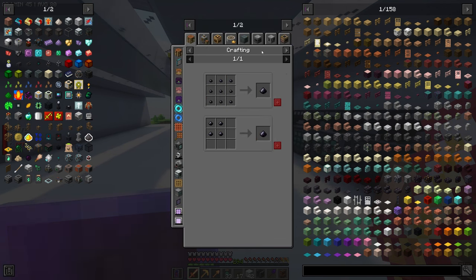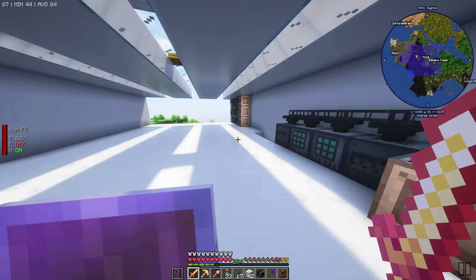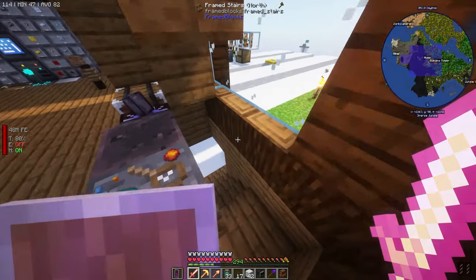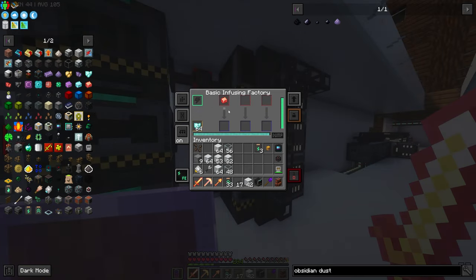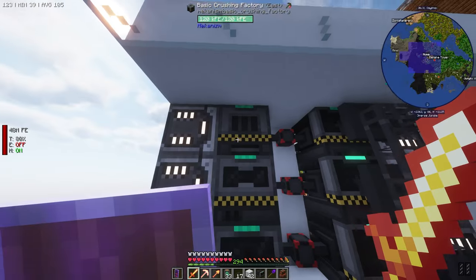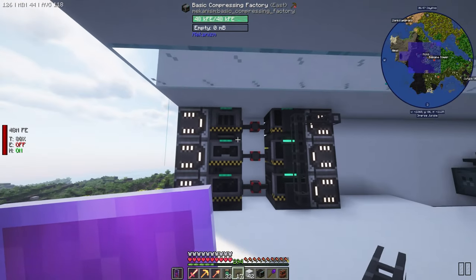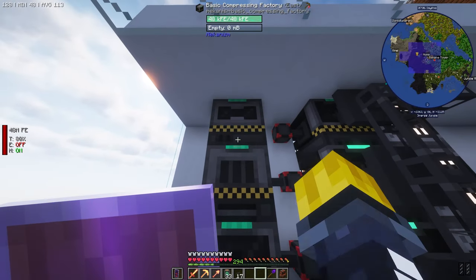Obsidian dust - so in the enrichment chamber we need to make this recipe here and throw it into the enriching factory as well. Go up here, we need obsidian dust - grab this pattern and throw it in the enriching factory. You're fully upgraded. You're working in overdrive, you're starting to work now too - that's good. You'll start working eventually once we get all that dust done. But we also need the compressing factory recipe and we need to put an importer on that one.